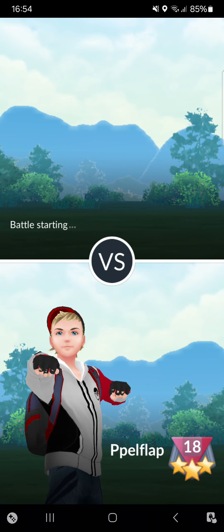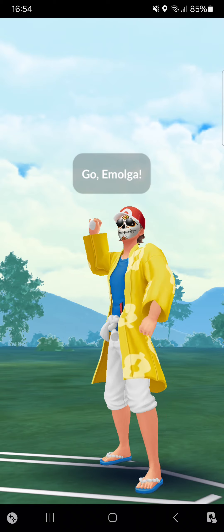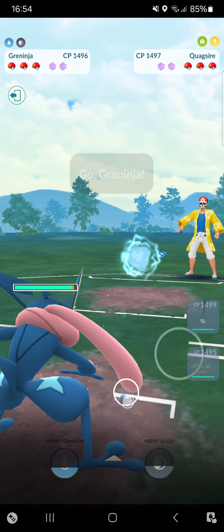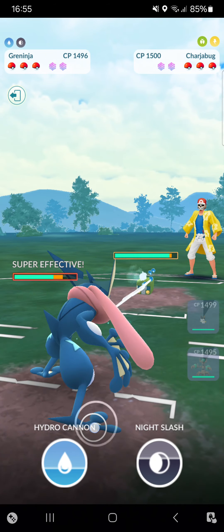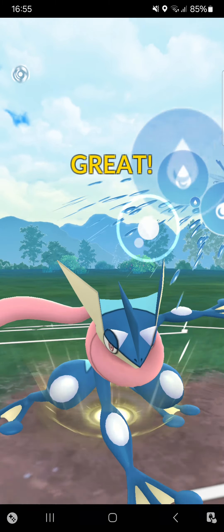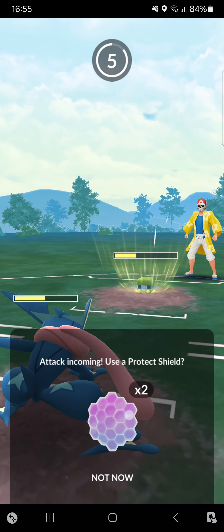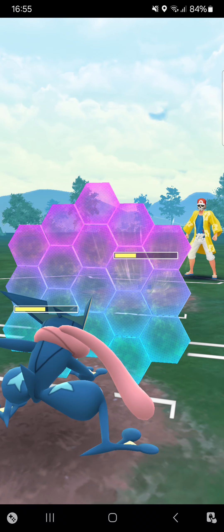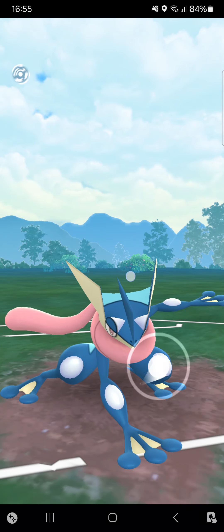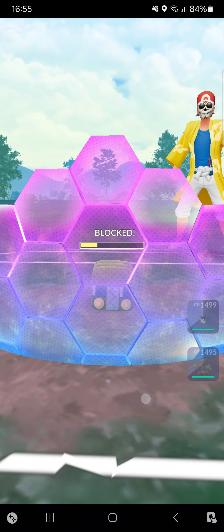Going against Collector next, Emolga into Shadow Quagsire — I switch straight into Greninja, a much better Pokémon. Opponent goes into Chargebug, I think I've won the CMP so going straight for Hydro Cannon, no baiting. Opponent lets it go — that's huge. I can win-switch because Water Shuriken is one turn faster, so I go for one Water Shuriken then make it to Night Slash, Night Slash — got shielded. Great!